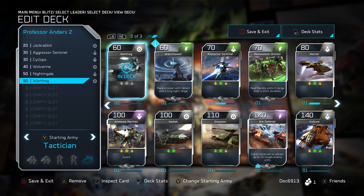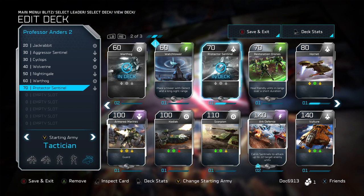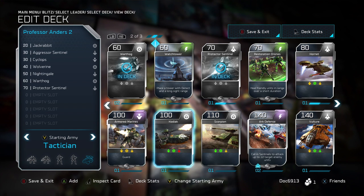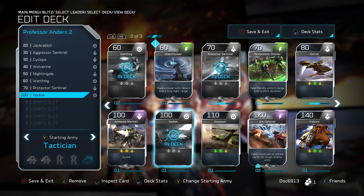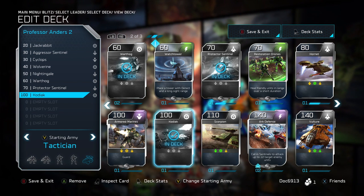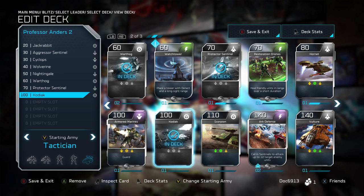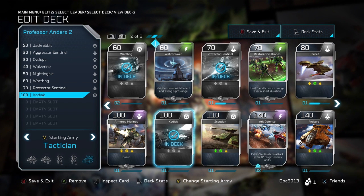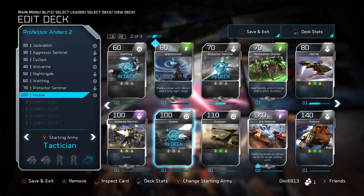I'm a big fan of the Warthog — another great, pretty tough unit that can really move around the battlefield fast. Protector Sentinel, in my opinion, is one of the better air units. Kodiak — as I mentioned while rolling through the packs — the ability to set this card up once you drop it in, once you have a point and have it overwatching from just outside, this thing deals some pretty serious damage. It is a little susceptible if they flank around it and it's a slower unit, but once you're set in and you've got a point, setting in one or two of these gives you a huge advantage.